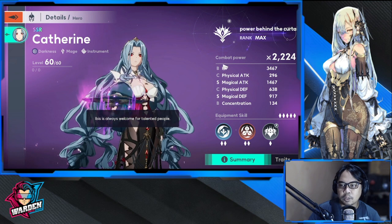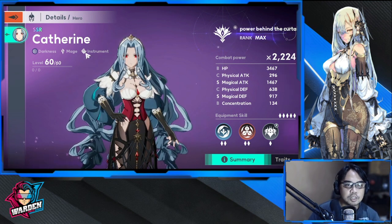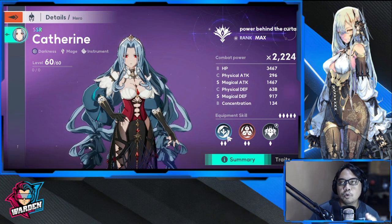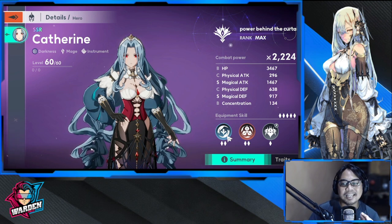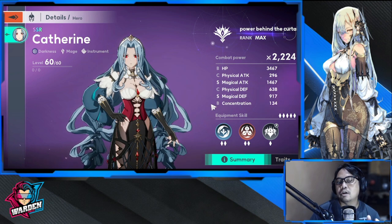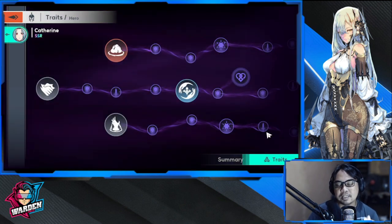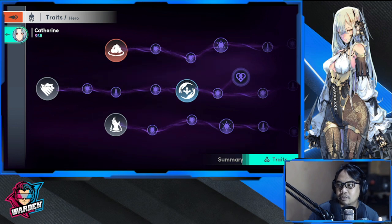Katherine is a darkness mage and her weapon is an instrument. She is basically a debuffer plus a summoner — those are her top skills. Although she has buffs as well, she stands out more as a summoner and as a debuffer.